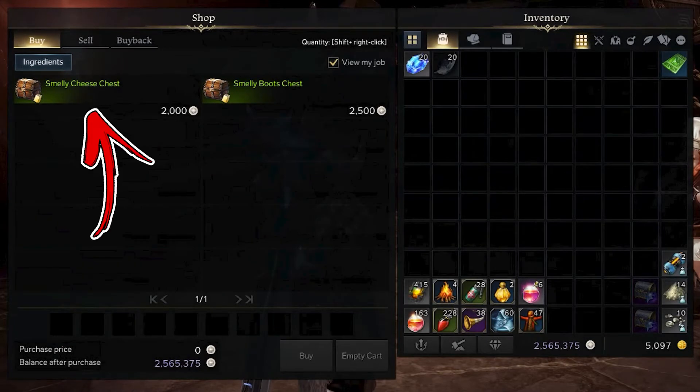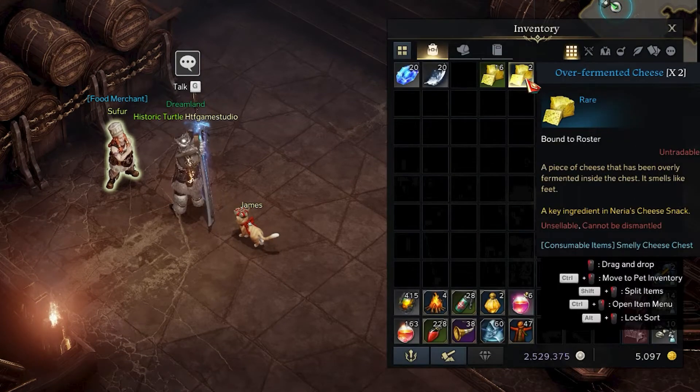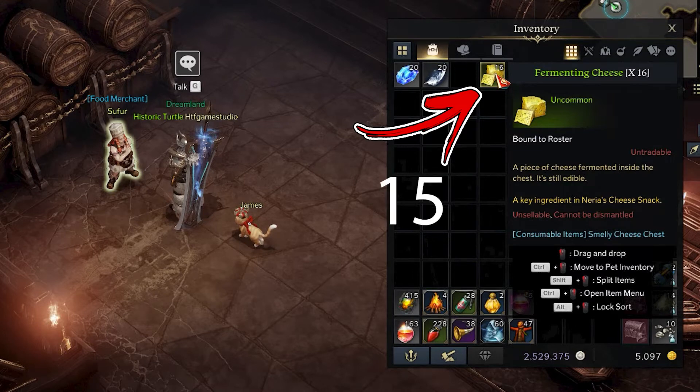The first, called Smelly Cheese Chest, will give you randomly either a rare or an uncommon item. The rare is called Overfermented Cheese, and you will need two of them. While the uncommon is called Fermenting Cheese, and you will need 15 of them.